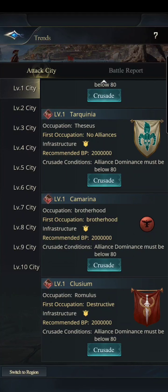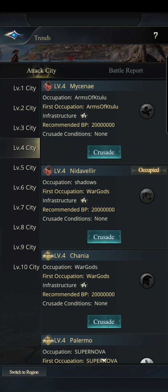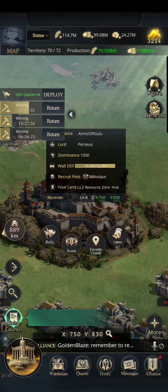We'll start at level four cities. Here you've got the infrastructure symbol right there — that's what the reward is. You can't click on it and have it tell you what the actual reward is; you have to go into the city and look. That symbol there is for special troops.